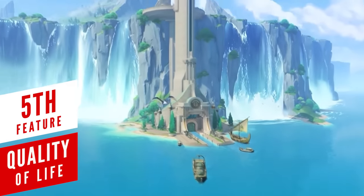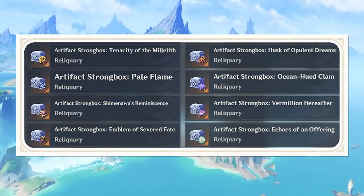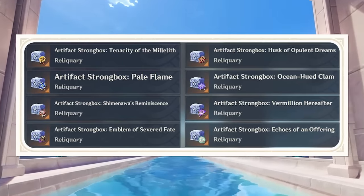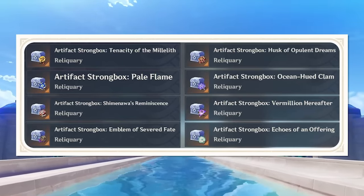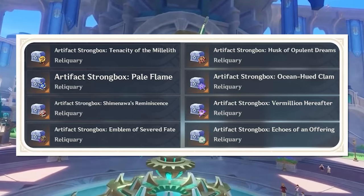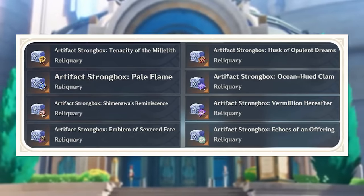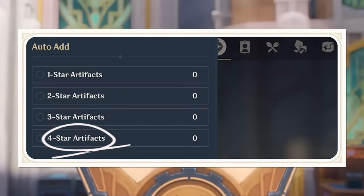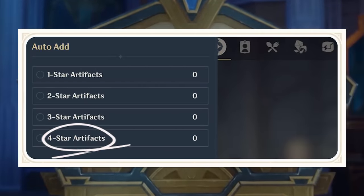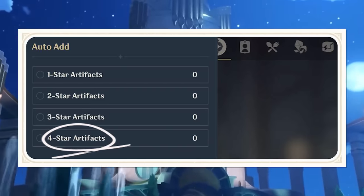From the developer discussion, 8 artifact sets are going into the strongbox, and it's great to see Emblem and Tenacity included because farming those domains alongside unwanted drops has been frustrating for a lot of players. We'll also be able to destroy 4-star artifacts more quickly with a new button added, though it's debatable who'd want to waste the precious artifact experience.